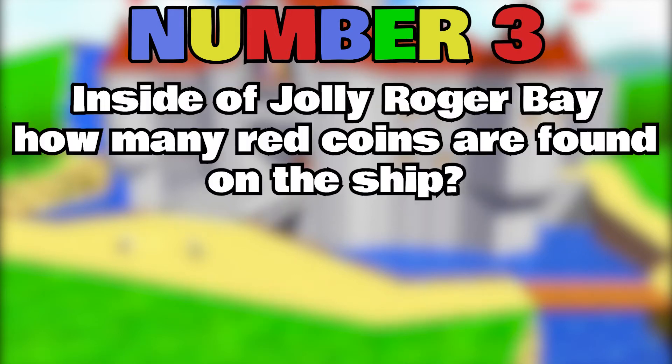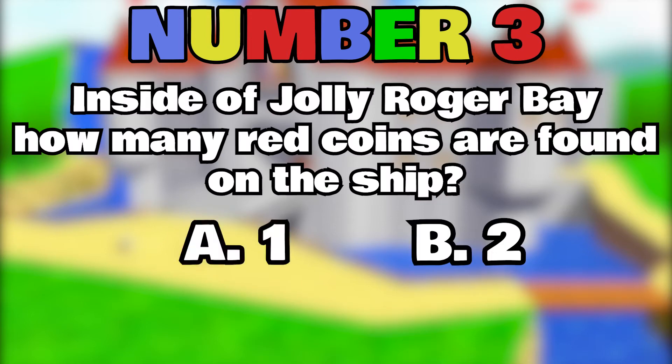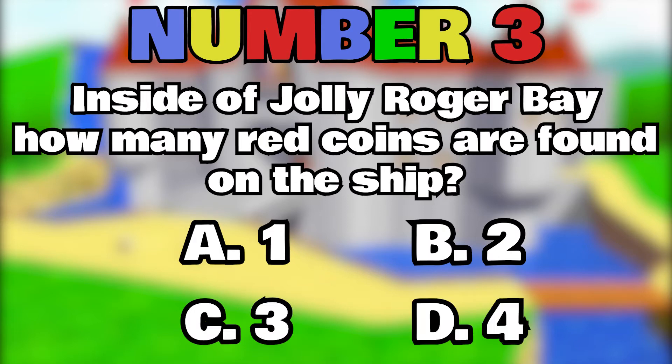Number 3. Inside of Jolly Roger Bay, how many red coins are found on the ship? A. 1, B. 2, C. 3, D. 4.